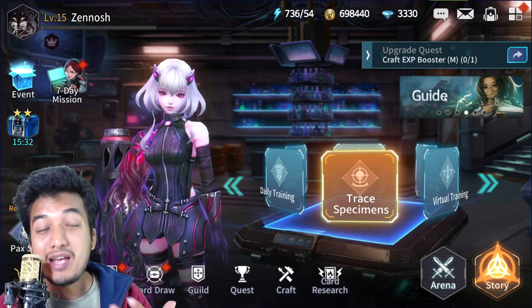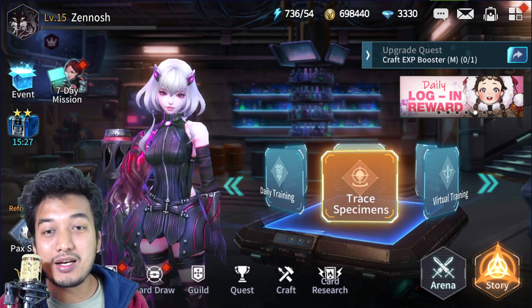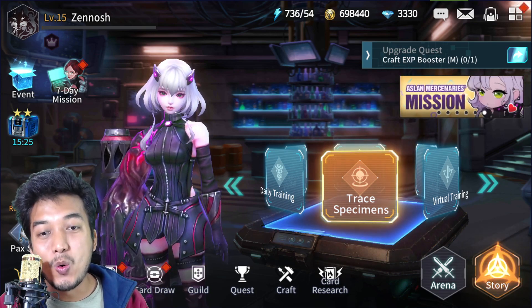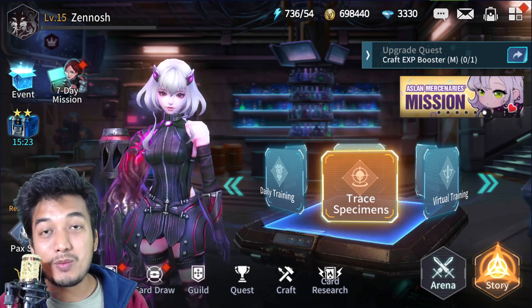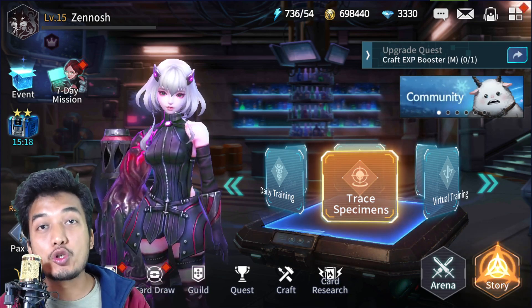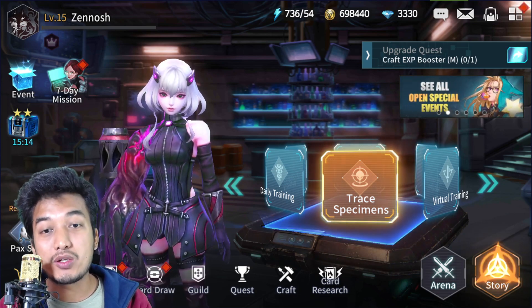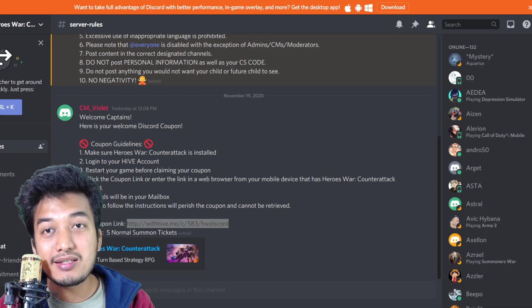So you have to externally claim the coupon code through a link. You can check that link down in the description section below — just click it and it should be opened from the device where you are playing the game, or else it is not going to work.